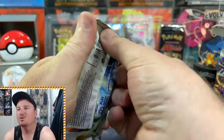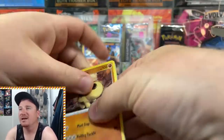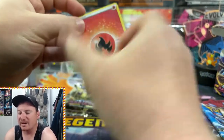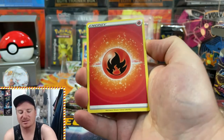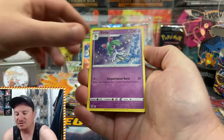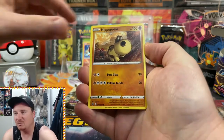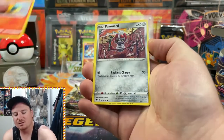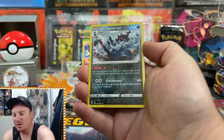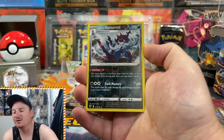Three more packs to go with a Samurott on deck. Then we're going to get into our loose packs and see if they can give us some luck as well — those loose packs come from a Booster Box, so we do have a chance at something good there. We got our first Fire Pack of the day. We got the Cyndaquil, Poniard, Hisuian Growlithe, Hisuian Voltorb, and the Reverse Holo Hisuian Samurott to go with our Holo promo.